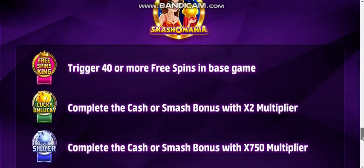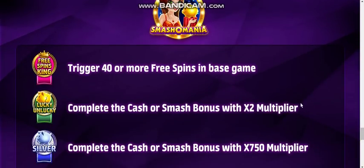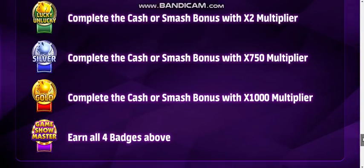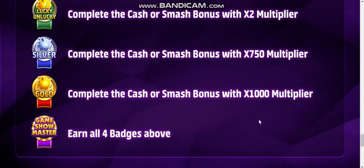Smash-o-mania has nice badges. If you trigger more than 40 free spins in the base game, if you complete the cash or smash bonus with a times two multiplier — by the way, the times two multiplier is just telling you you get a badge for being unlucky — complete the cash or smash with times 750, complete it with times 1000, and earn all four badges above.